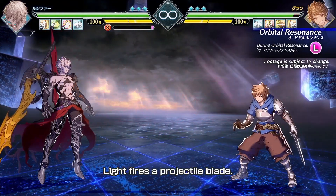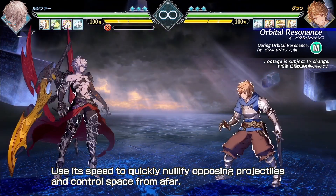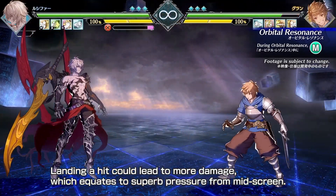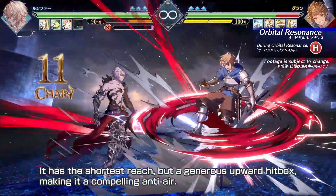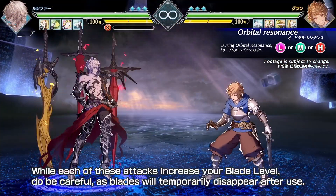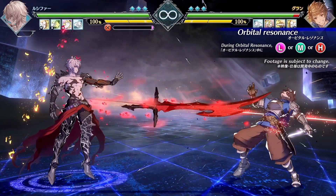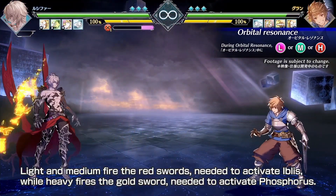Light fires a projectile blade. Use its speed to quickly nullify opposing projectiles and control space from afar. Medium is also a projectile, but slashes twice. Landing a hit could lead to more damage, which equates to superb pressure from mid-screen. Heavy drops the sword directly in front of Lucilius. It has the shortest reach, but a generous upward hitbox, making it a compelling anti-air. While each of these attacks increase your blade level, do be careful, as blades will temporarily disappear after use. Light and Medium fire the Red Swords needed to activate Iblis, while Heavy fires the Gold Sword needed to activate Phosphorus.